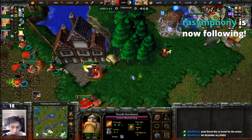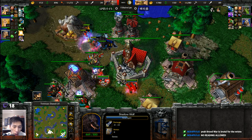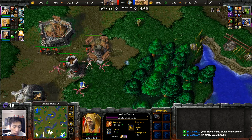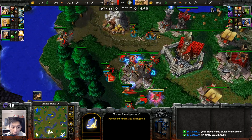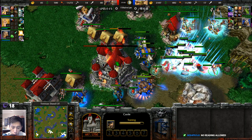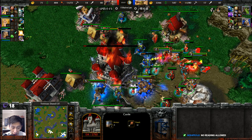Shadow Wolves are still down across over here — Spellbreakers will be able to finish them off alongside the Flying Machine, which gives true sight. Back the other way — Tomes of Intelligence plus two, apparently mana on a Mountain King is not useful. Scroll of Town Portal heading back across as they try to raid the Castle. Flying Machines and Raiders getting damage onto the Castle. The Castle could end up getting taken down right here — an unexpected turn of events.